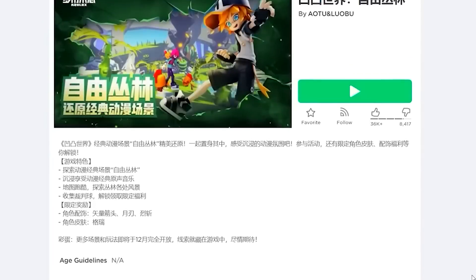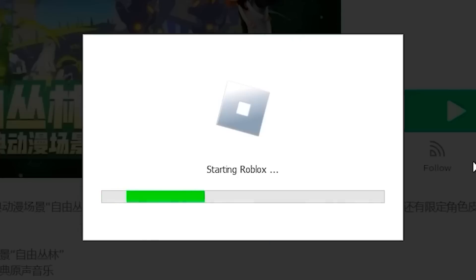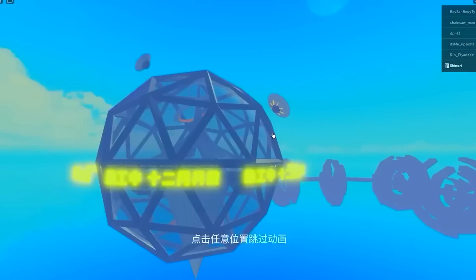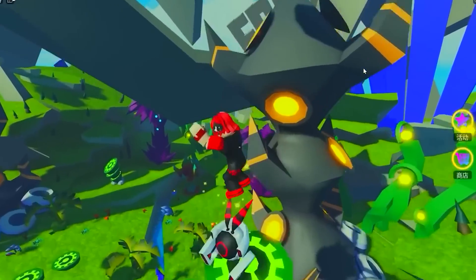Next, join this game — you can join it from your history from the last video. We will get the next free item you can get in this game, and you already know how: from the shop. We need to collect some robots to trade for the item.